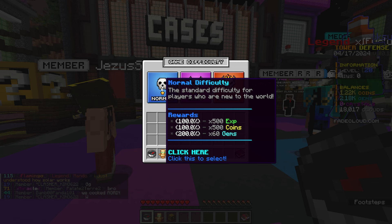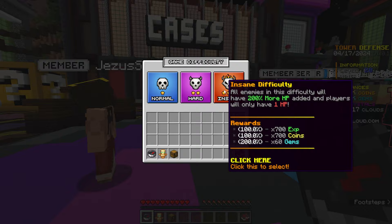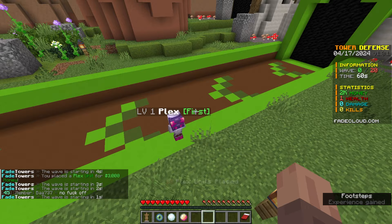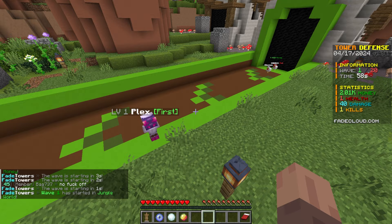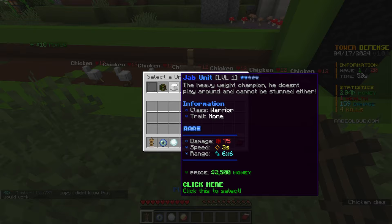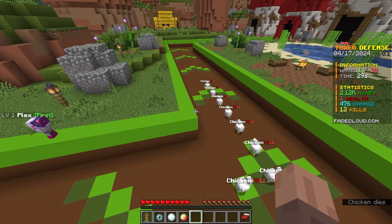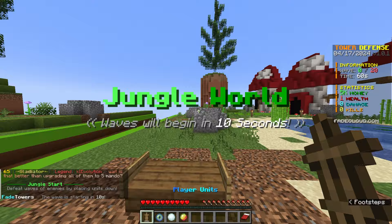Should I do the normal, hard, or insane difficulty? I think we're strong enough to do the insane difficulty. The jungle world has started. I'm going to throw down this Plex unit right there — it has a 20x20 range, so it should be able to kill these from very far away. The one thing with Plex is that he's actually kind of slow in the beginning, and he only has one health. There's no way I already lose — okay, so we won't talk about that. I already somehow lost, so maybe we should start with a different approach.